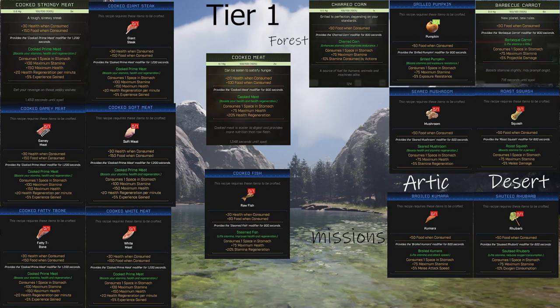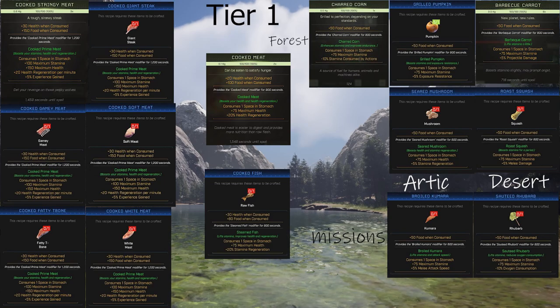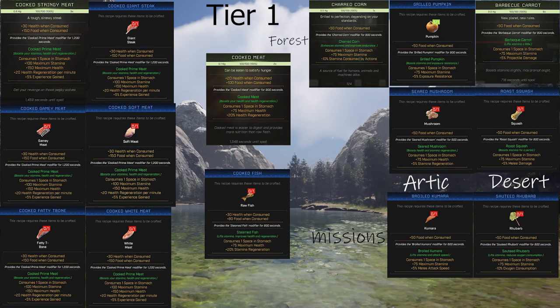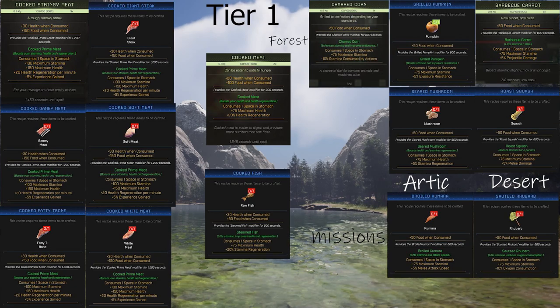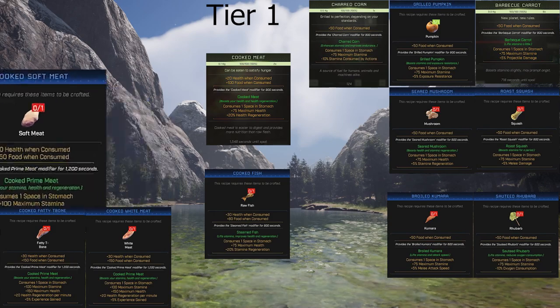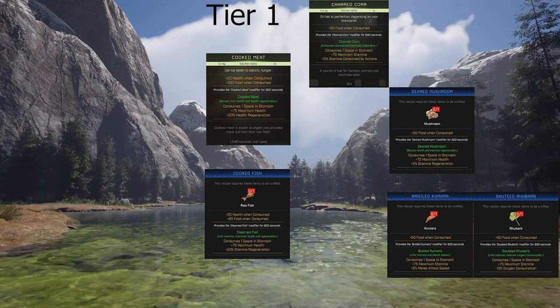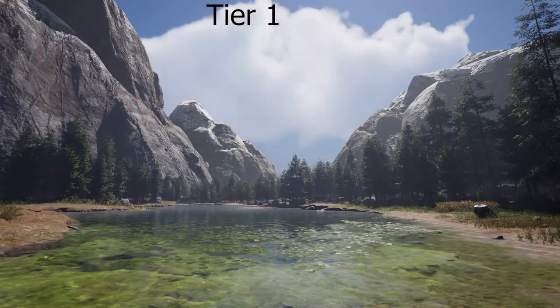You can have three or four of these foods depending on whether you take the talent for the extra stomach slot. So take a screenshot — this is what you're looking at when you gather some stuff, farm some meat, kill some animals, grab their meat, and cook it. This is what you've got at tier one.